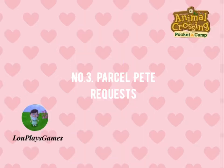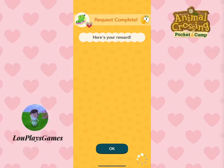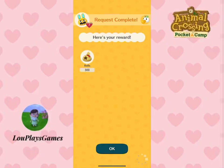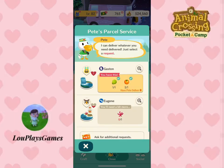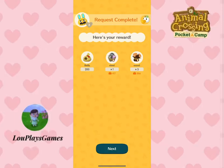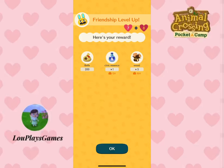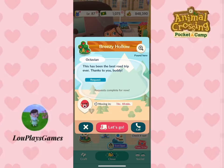Go to Pete's Parcel Service and select requests from visiting campers — they will give you rewards for items they request, and these rewards will include bells. If you're missing a few items they want, you can quickly gather fruits or insects to get more rewards, and popping balloons will also help. Campers will move on in a few hours and others will visit, meaning you have a chance to get more bells from these visitors later on.